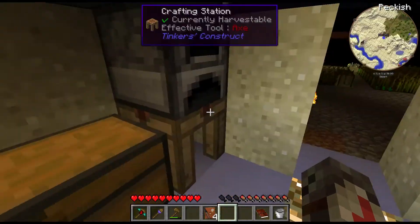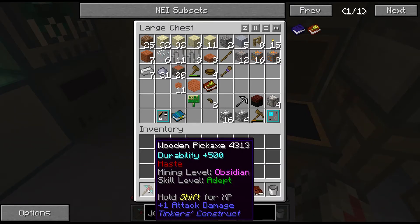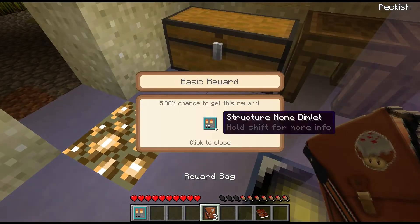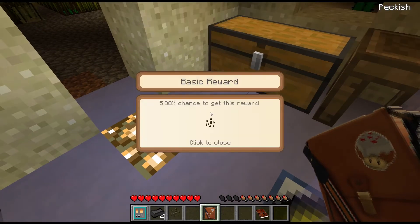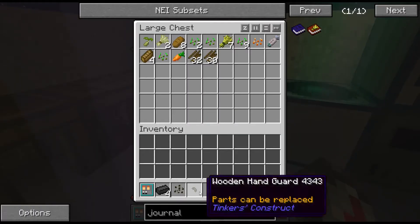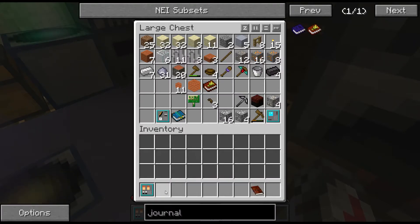So that'll be really nice. Let's go ahead and throw a bunch of this stuff in there. Let's go ahead and open these reward bags. Structure none dimlet. Seared brick. Melon seeds — that'll be helpful. And another wooden handguard. Throw this stuff in there.